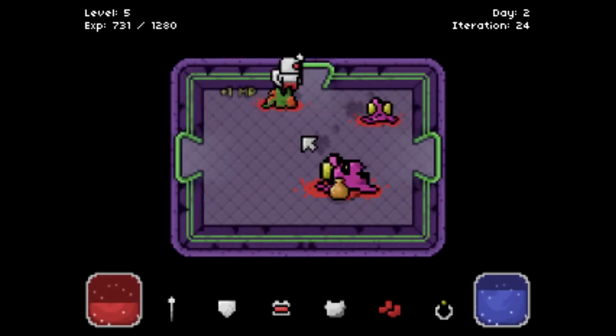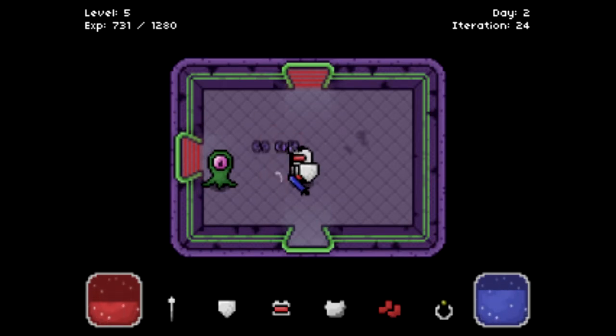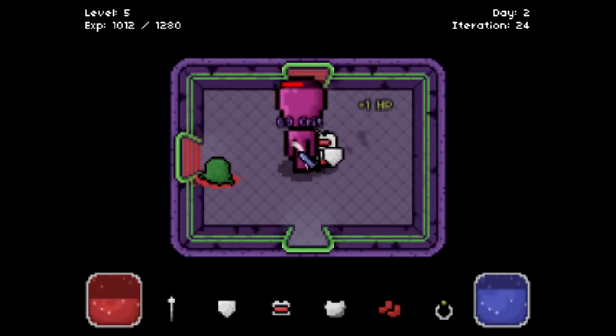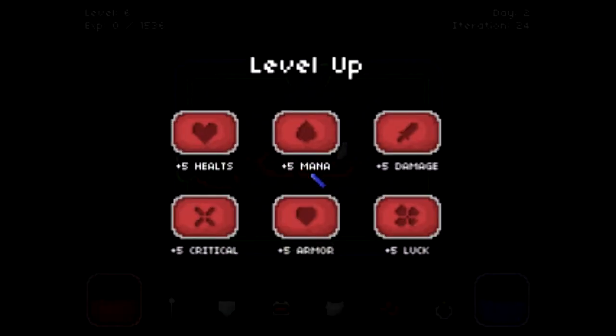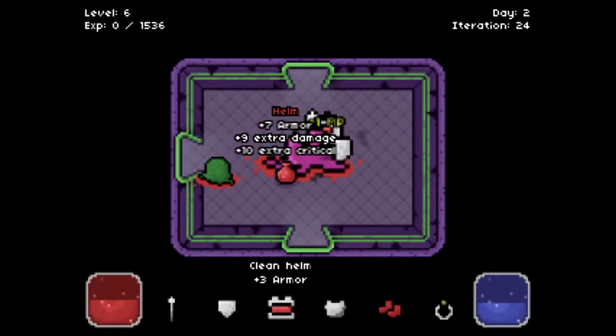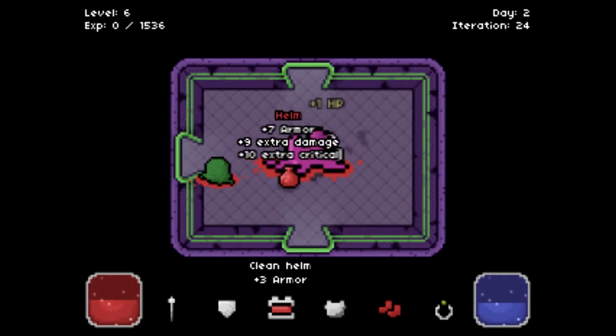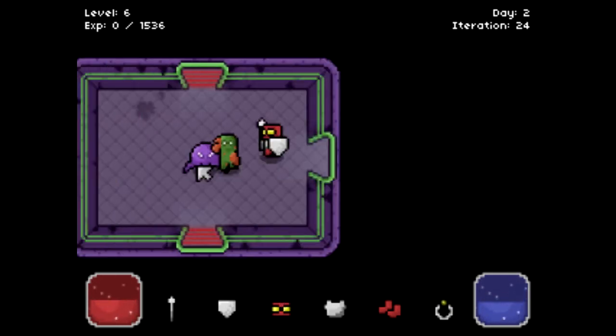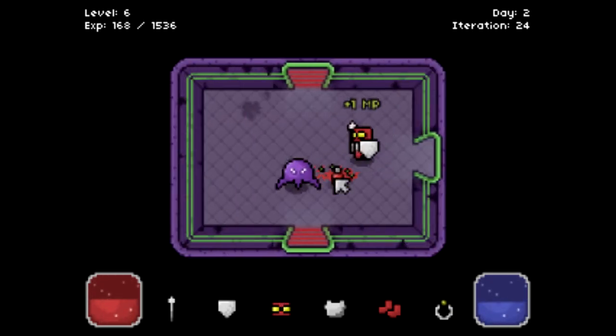Let's see which room is easier here. Okay, this one. Yes, that gave me health. Good. Kill it. Level up. We got a red item again — a helmet. Just helm, actually: 7 armor, 9 damage, and 10 critical. That's a good helmet. How does a helmet deal damage? I don't know, but it's cool.